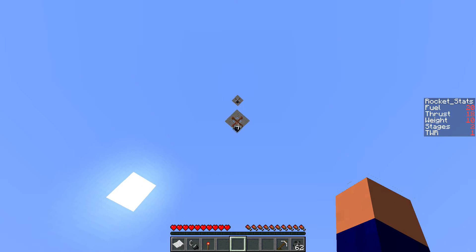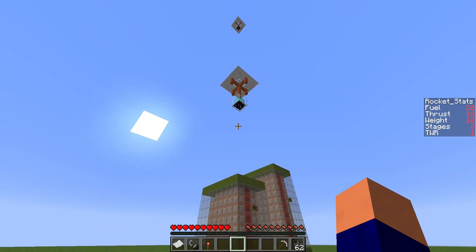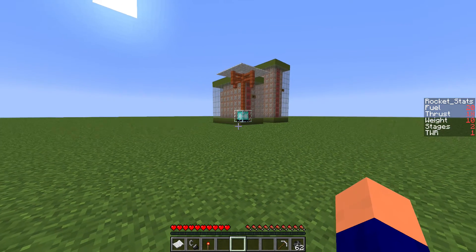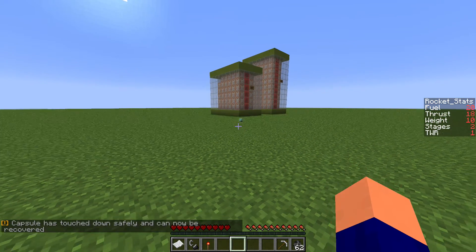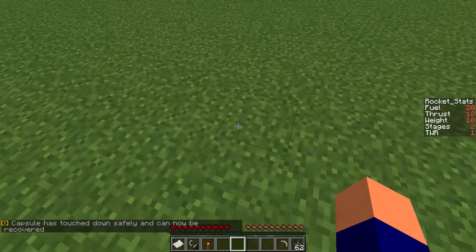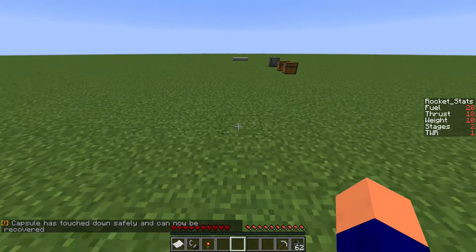It's just reappeared a bit lower down. That phantom one up there will disappear if you go near it. This will come down and hit the ground. Capsule has touched down safely and can now be recovered. The capsule is the only part that you will get back once you launch a rocket — the rest of it is lost.